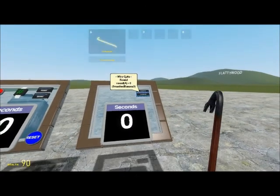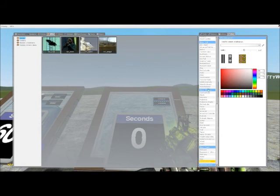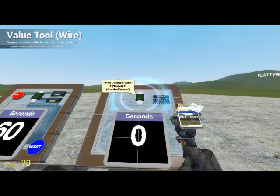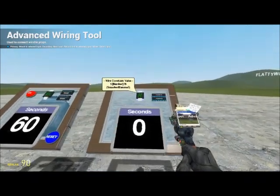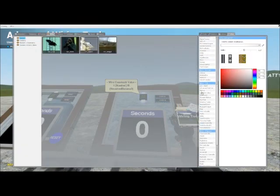Now get a constant value under wire input/output. Make the number whatever you want. For the sake of this video I'll be choosing 15. Now we're almost ready — we just need our reset button and our activate button.